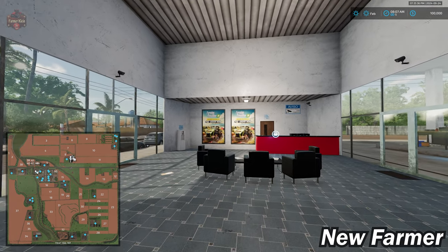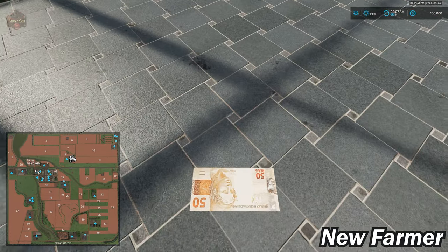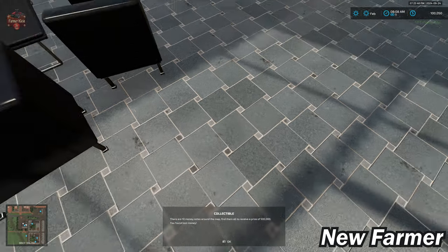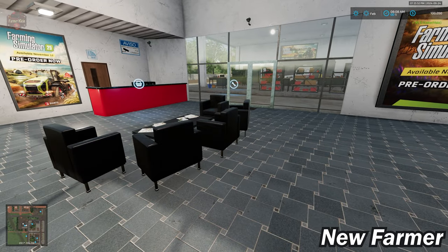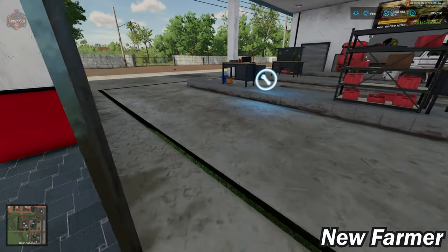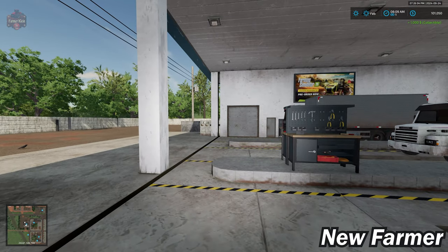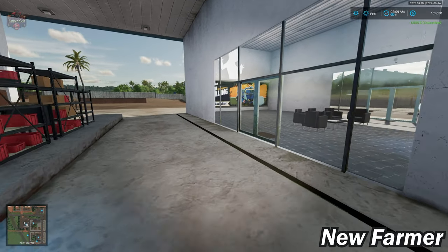When we load into the map, we do start here at the vehicle dealer. Someone really needs to be more careful with the money, because they're just leaving money lying around. That's one of the collectibles — there are 10 bills you'll find lying around on the ground, and also 12 coins just lying around. Those are the 22 custom collectibles available on this map.